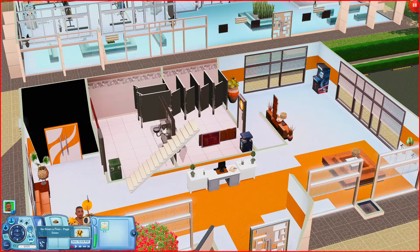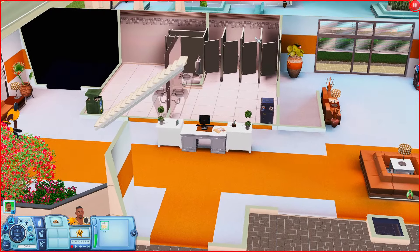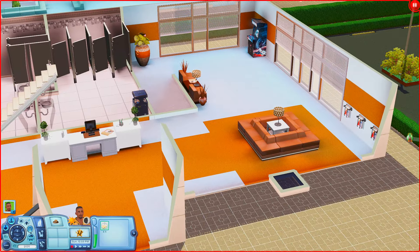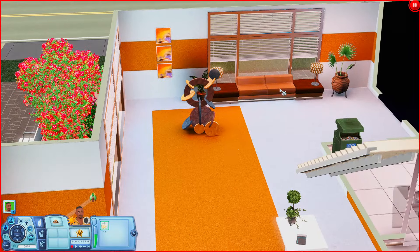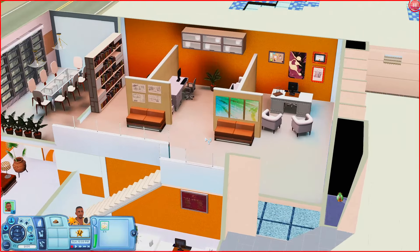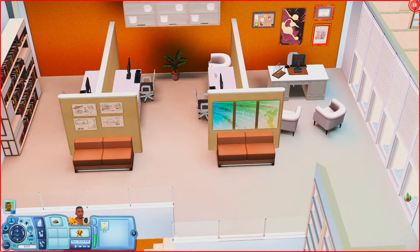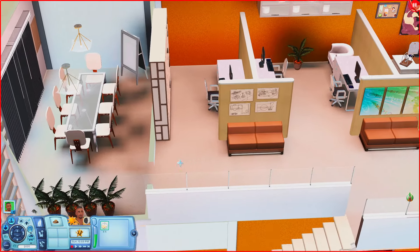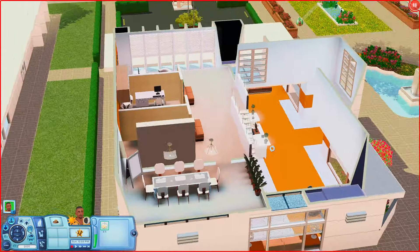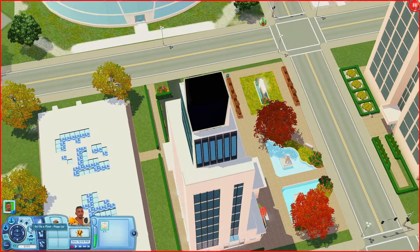When you first come in you have a check-in or front desk area, bathrooms in the back, some places to sit, and an arcade cabinet in the corner. Going upstairs you have a couple of office spaces — one here, one over here, some more over this way — and what looks like a meeting room where sims can meet. Going upstairs again the rest looks mostly decorative.